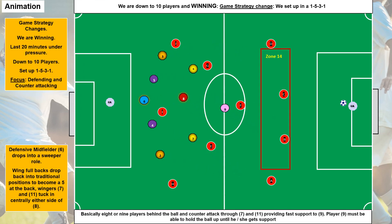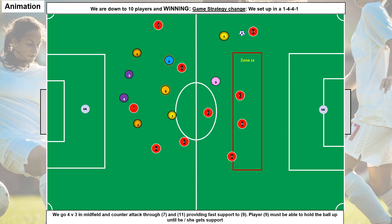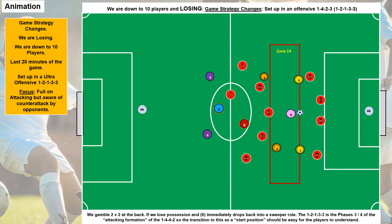We're down to 10 players after a red card — we're winning and there's 20 minutes left under a lot of pressure. So we drop back in and play a 5-3-1 to be very solid defensively. Alternatively, probably the simplest thing to do from a 4-4-2: we're winning, down to 10 players, red card, 20 minutes left, under pressure — so we set up in a 1-4-4-1 to make us a bit more solid defensively.